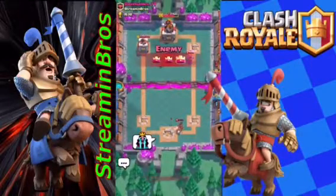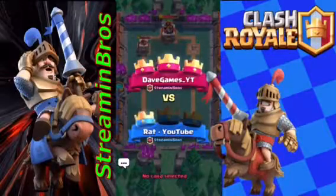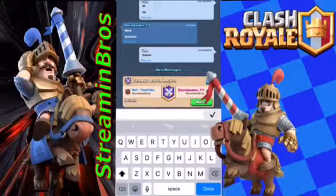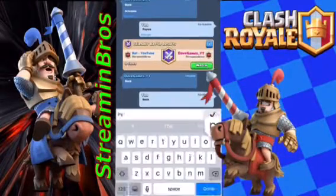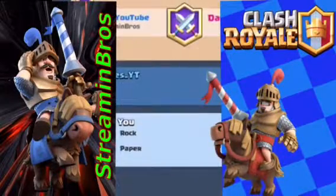Okay, we have to rock paper scissors. We're going to type it in our chat. Rock, paper, scissors, shoot! Oh crap, I got loud.